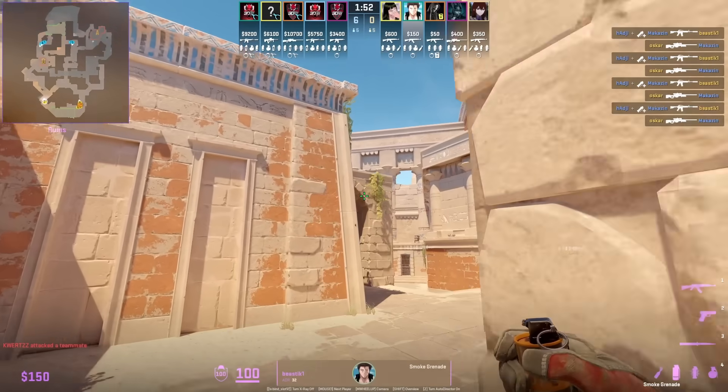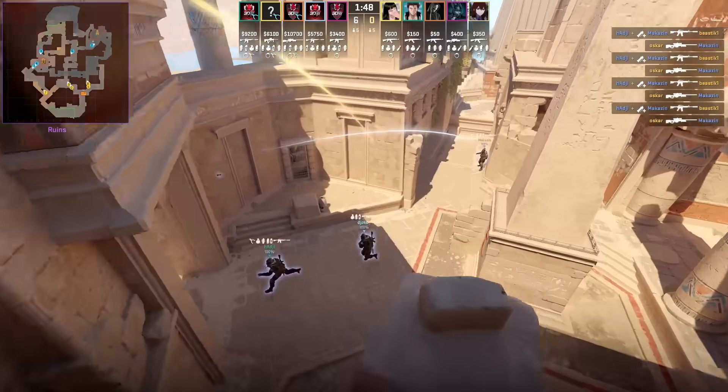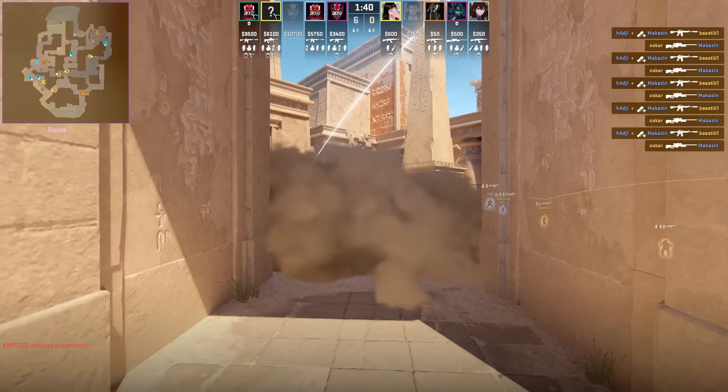B pressure smoke from B stick with this new lineup: stand at the end of the wall, aim as shown, then go ahead and jump throw. This is faster than the other way which requires a set position.